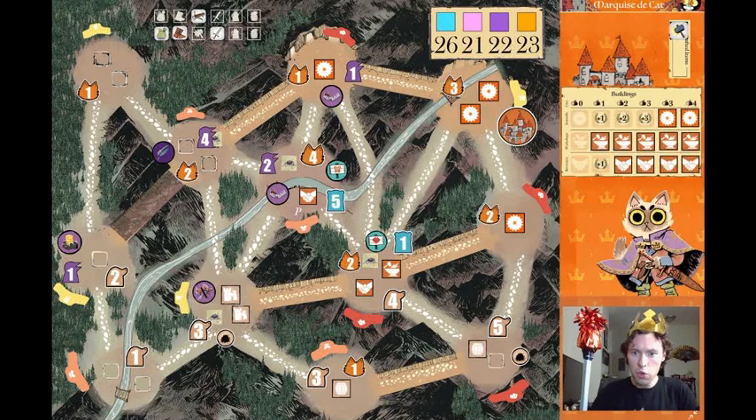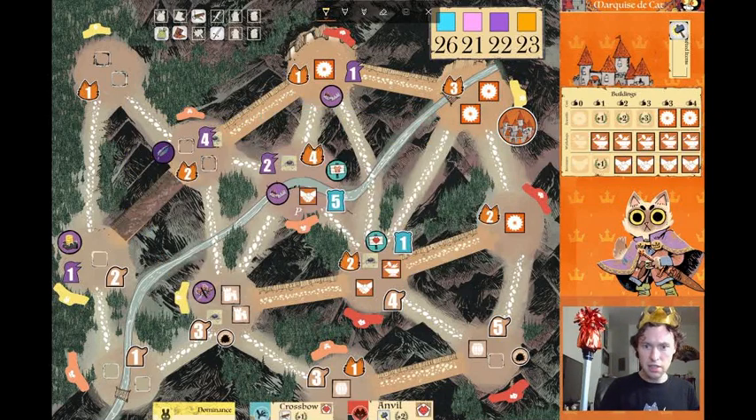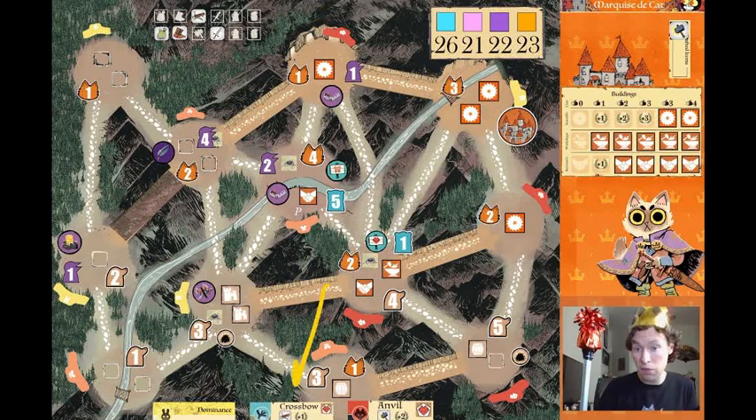We're the cats and we're going to win this game. Let's take a look at our starting hand of cards: we have a Rabbit Dominance, a Crossbow, and an Anvil. The thing I'm noticing is we have this Anvil in our hand and a Fox Workshop — couldn't we craft that Anvil? Well, no — we already crafted it on turn one, so we can't use it to craft. However, there is a Crossbow still available. This is also a bird card, so we might want to spend it for an action.